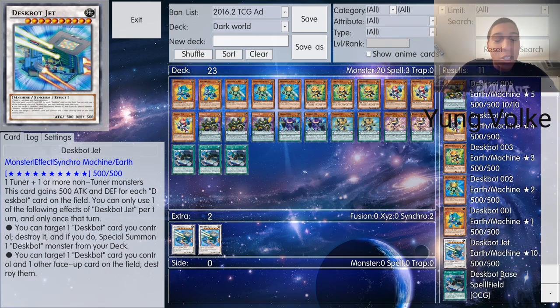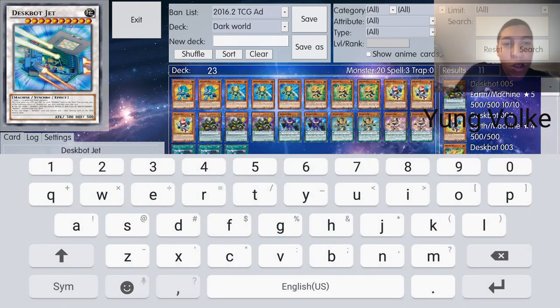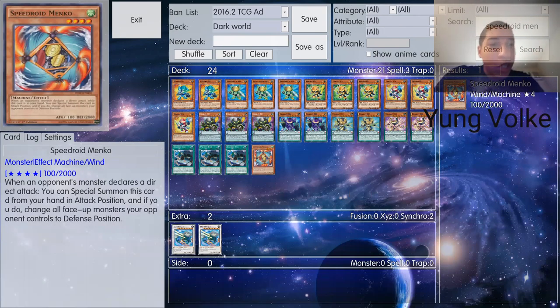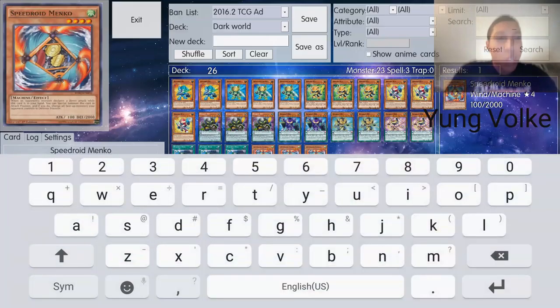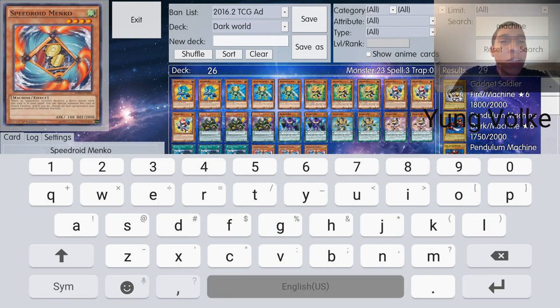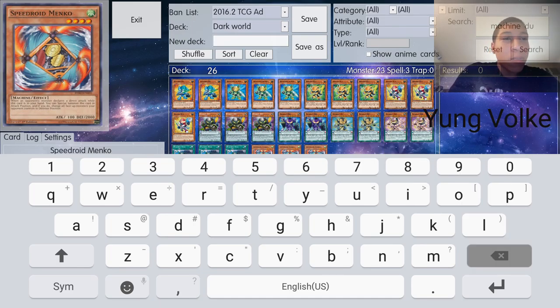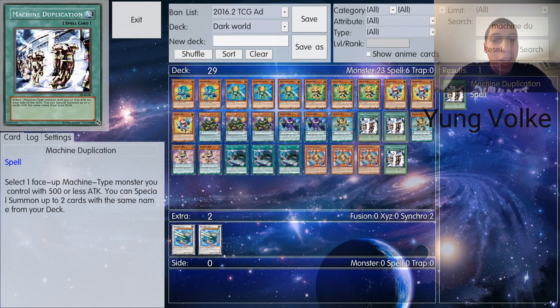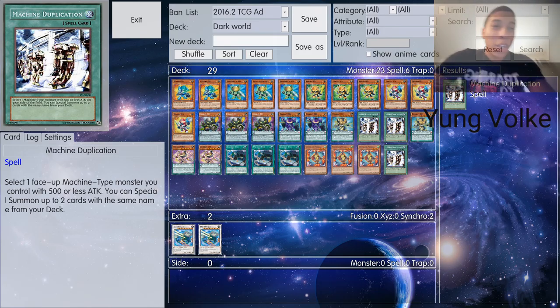If you were unoriginal, you could just throw in three Upstart Goblins if you had card slots left over — which overall isn't too bad of an idea, but it's still not very good. You currently don't have much defense, so you want to add something that can provide defense, like Speedroid Terrortop. You just want to add cards that are advantageous to your deck. For example, Deskbots benefit from cards that work with monsters with low attack — so Deskbot 2 plus Machine Duplication is just such a natural combo, almost like this card was made for this deck.